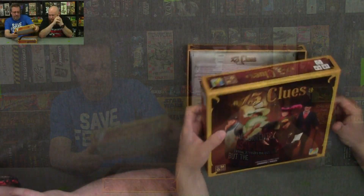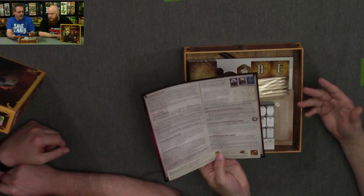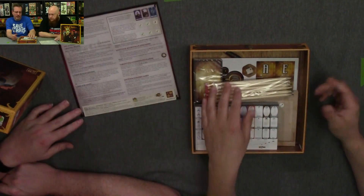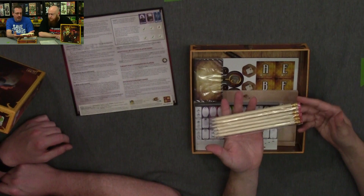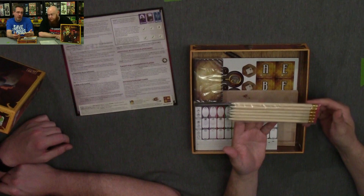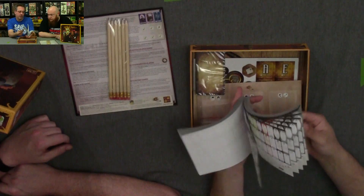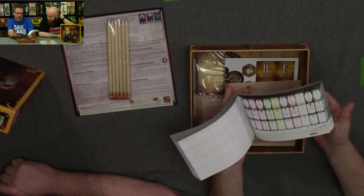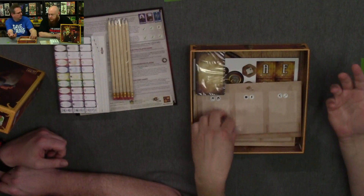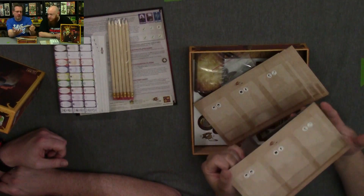So you call it a rule page — you have two pages for the rules. You get a set of six pencils, already sharpened. You get your deduction sheets, which is what you use to cancel things out and make your final selection on who is on the front of your dashboard.